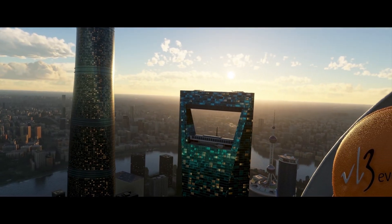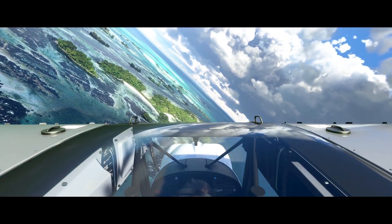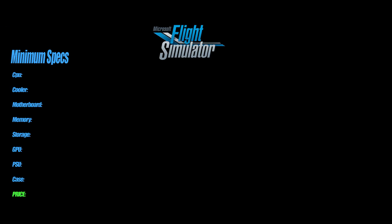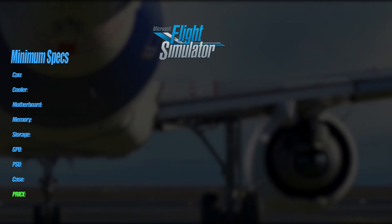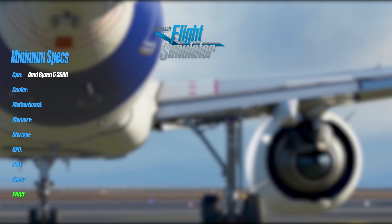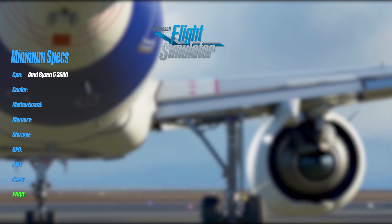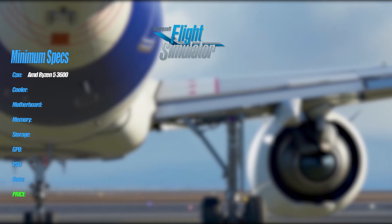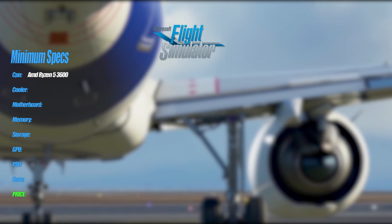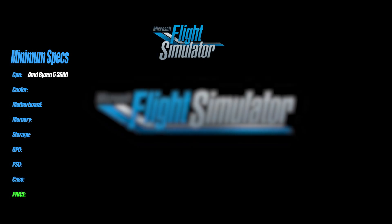So you've been wondering what specs you need for the sim and you know how to build a PC. For the minimum specs I would recommend a CPU: the AMD Ryzen 5 3600. I would recommend this because it's a 6-core processor at 3.6 GHz which can be boosted to 4.2, and it's more than you need for a cheap price. Of course with this CPU you can also look at even the recommended settings.